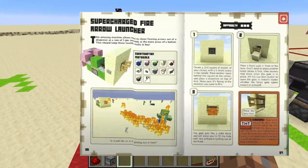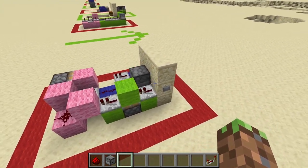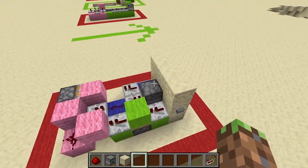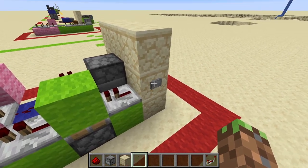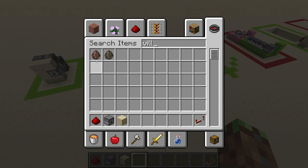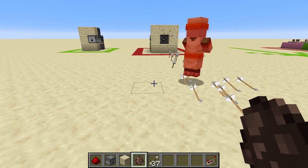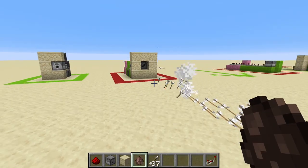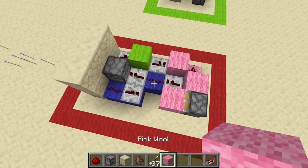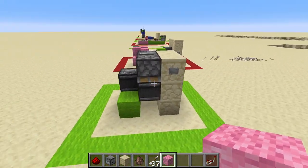Here we have a supercharged arrow launcher. In the one in the handbook, there is lava in front that makes flaming arrows, but unfortunately in current versions of Minecraft that doesn't really work — you can't put lava in front of the dispenser, it actually has to be a block away. So here we go — push the button and look at how many arrows get shot. Testing on a villager, let's see how destructive it is. And there we go, he dies. But this thing is pretty big. We can make this a lot more compact.